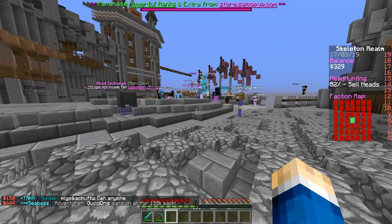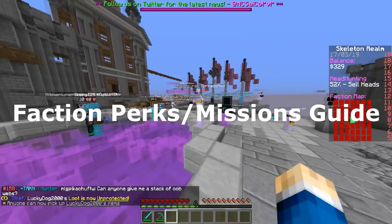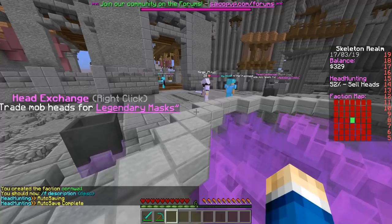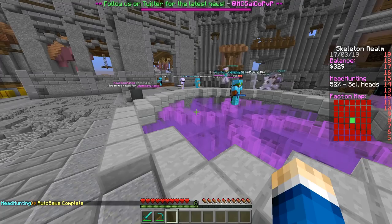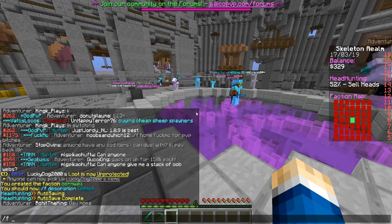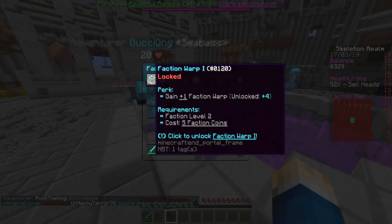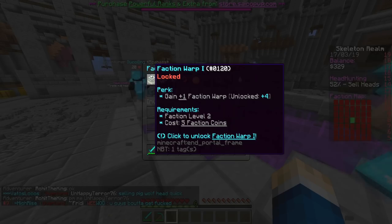First up is faction basics and faction commands. I'm going to quickly create my own faction to demonstrate. When you make your own faction, if you have the right rank — owner, co-owner, or admin — you can do /f perks. This brings up a menu where you can buy upgrades with faction coins. For example, you can gain one extra faction warp at faction level two for five coins, or increase your member limit by ten for one million in faction top value and twelve faction coins.